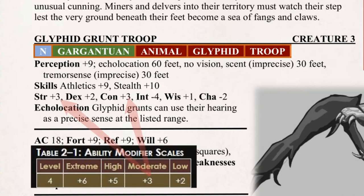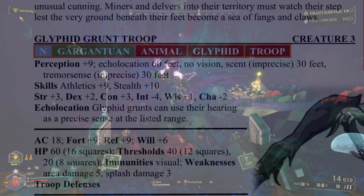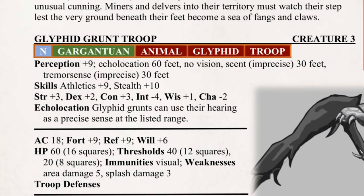Small but mighty, the Glyphids use a moderate strength and constitution, while only equipped with a dexterity between low and moderate. As simple animals, their mental stats leave a little something to be desired. But their sheer array of senses grant them a moderate perception. Notably, Glyphids lack eyes, leaving them with no vision. They instead navigate through suspected echolocation, scent, and given that they travel and burrow through the earth, tremorsense.